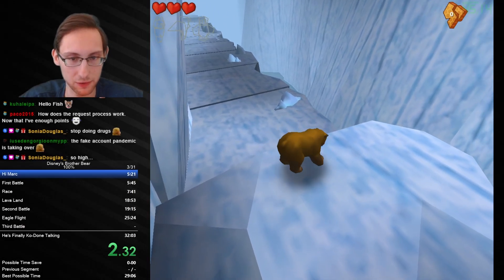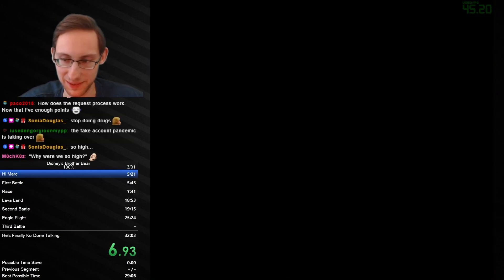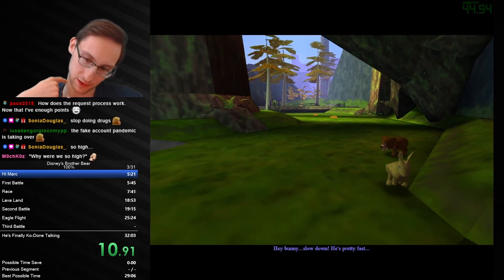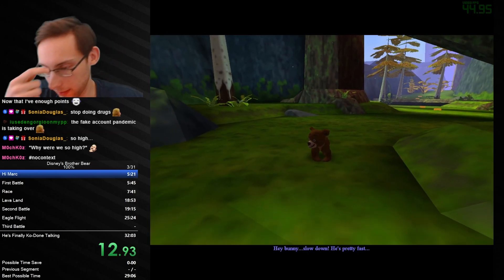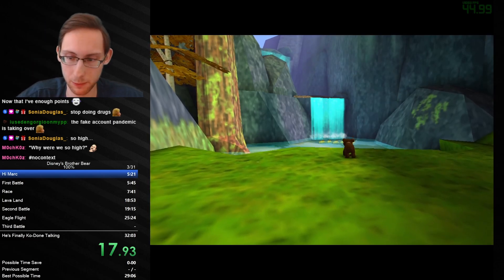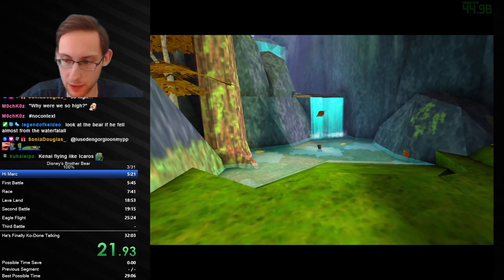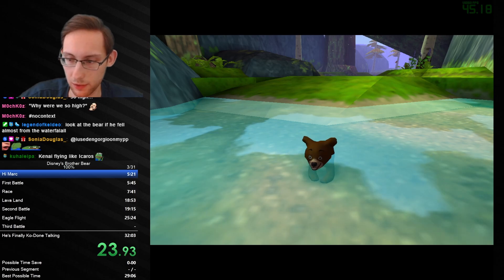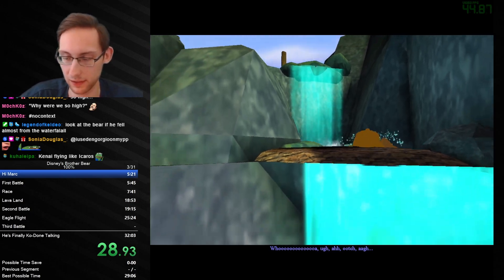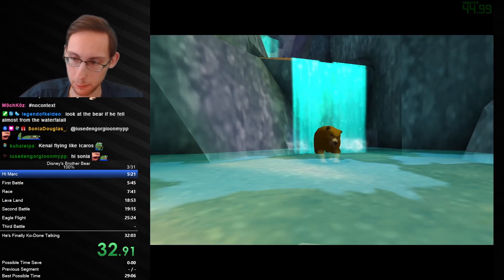We've been very high and also flying too high in the game at the same time. Engorgio is back. How does the request process work? Whenever they open, which is usually Monday every week, and then after 5 requests I close them. Whenever they open you just click on one of the rewards you see below the chat — you click on the house point thingy, choose whatever you want. If you have a specific run in mind, you can also ask me what you would have to request for it, and then I'll put it in the queue.